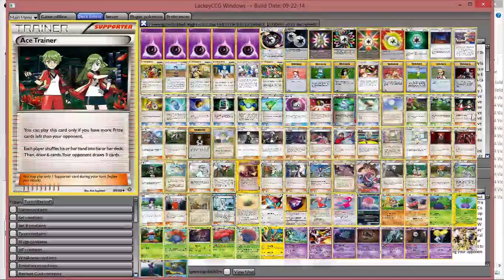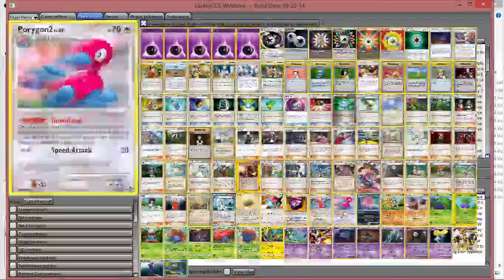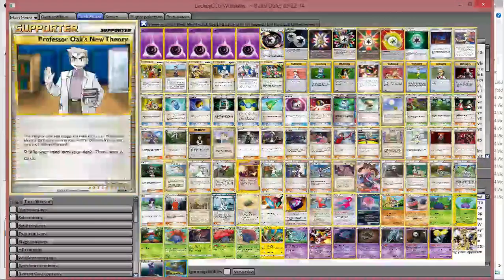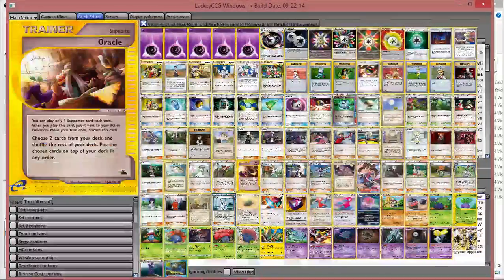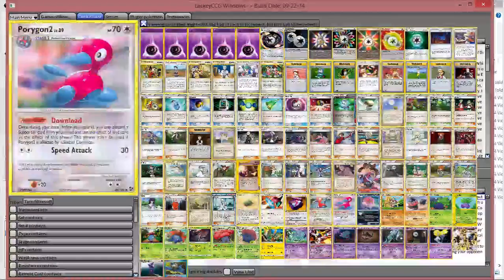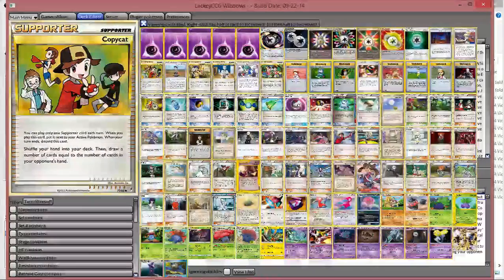Ace Trainer is super busted in this deck because if they take an early knockout, you Ace Trainer them and get them to Vileplume. And if you knock out their Claydol early, or if they don't get it after you Ace Trainer, you just win, period. The deck list isn't that new — it's just that the meta of Under-150 is slowly switching to these lock-control style decks, and Vile Plume does that very, very well. If you have any questions, please let us know — if not, have a great day.